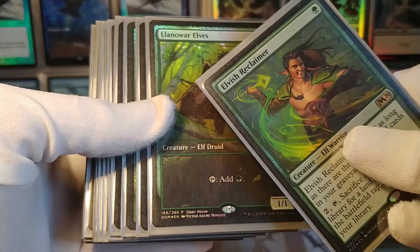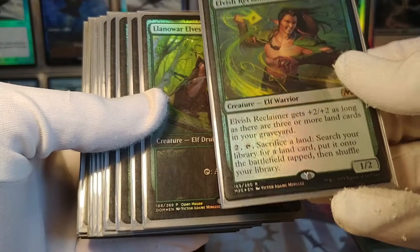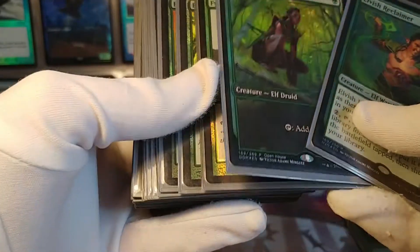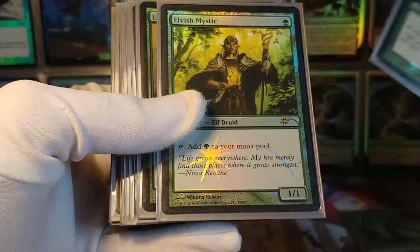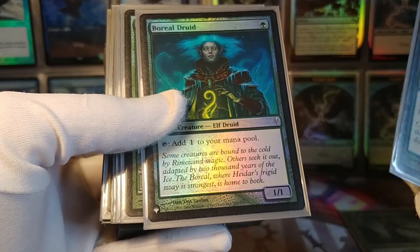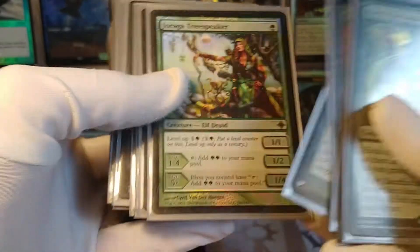Elvish Reclaimer is a great card — it digs out the good lands that you want, and equally importantly, it puts other lands in your graveyard. Llanowar Elves, Fyndhorn Elves, Elvish Mystic, Elves of Deep Shadow, Boreal Druid, and Joraga Tree Speaker all tap for mana. These are the core one-mana elf mana producers in the deck.